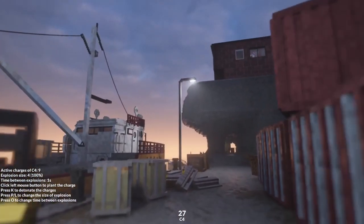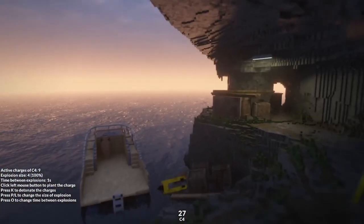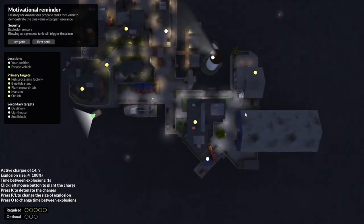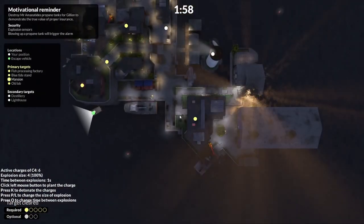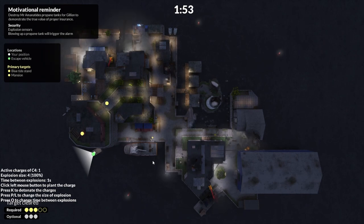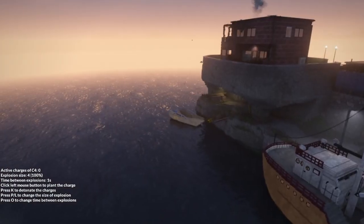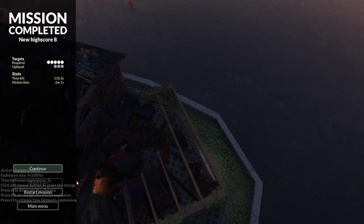That's over here. And then we'll click tab and then click the detonation key, K. Here we go — tab out. I have to be un-tabbed. Watch them blow. That was a lot of boom boom! Nice.